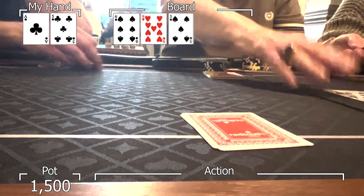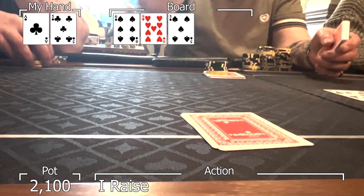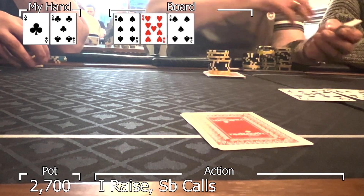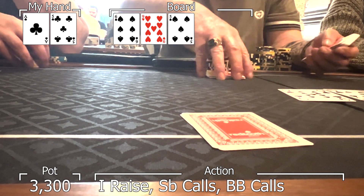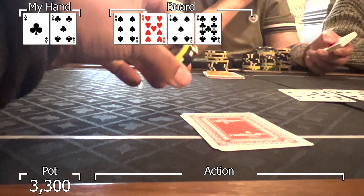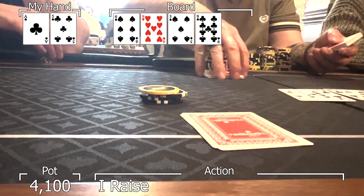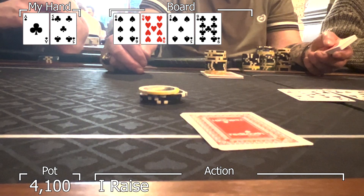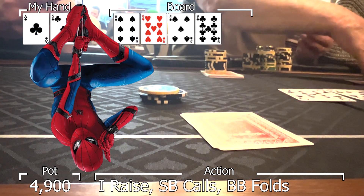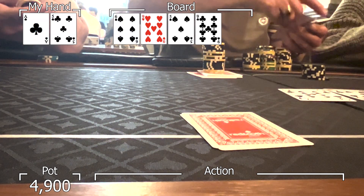After the flop gives me bottom pair, I feel like there's a decent chance I'm ahead. Both players check to me so I decide to bet for protection — trying to protect against hands like king-jack or king-queen that would really benefit from a free card. Both players call and we get a repeat nine on the turn. This makes me feel even more confident that I'm ahead because it's less likely one of the players has a nine. When both players check to me I bet for protection, also trying to get some thin value from hands like four-five suited or ace-three. After the player in the small blind check-calls for the second time, my spidey senses start tingling, so I'll make the decision that I'm going to check back most rivers.